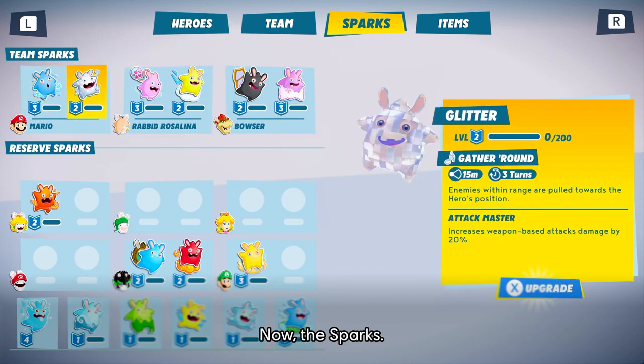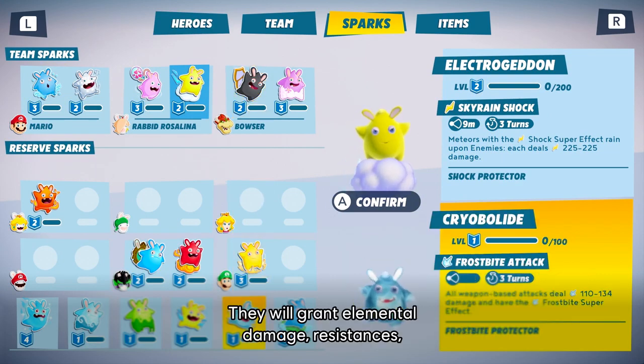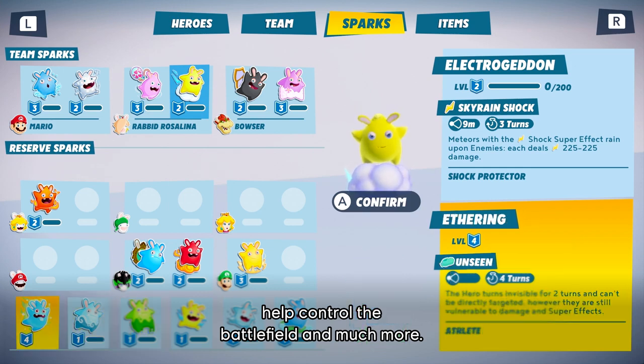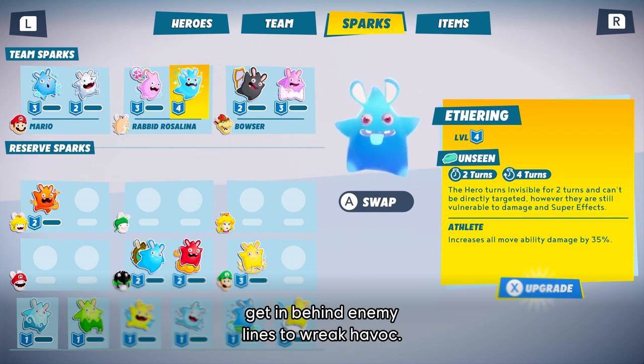Now, the sparks. There are dozens of sparks you can pair with your heroes. They will grant elemental damage, resistances, help control the battlefield, and much more. Etherin will help Rabbit Rosalina getting behind enemy lines to wreak havoc.